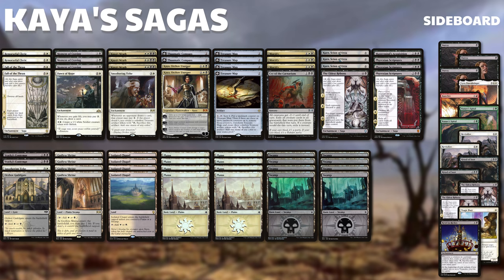Cry of the Carnarium is pretty handy as it also has the exile effect on it. We've also got Karn in there which is pretty handy for making Construct tokens as blockers. We have Treasure Map to make sure we can scry and hit our draws, and Thematic Compass which acts as a Maze of Ith - really handy against Drakes. Smothering Tithe is really handy if your opponent's not going to pay the two mana tax, and you can use Mastermind's Acquisition to grab Revel in Riches as a backup win condition.